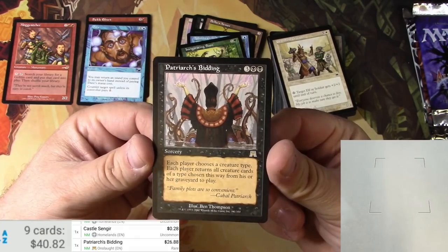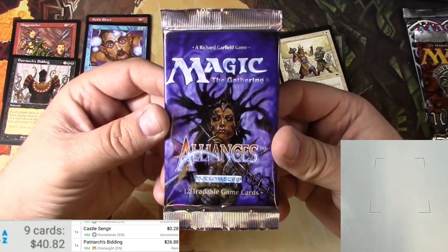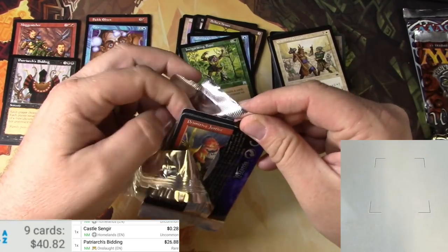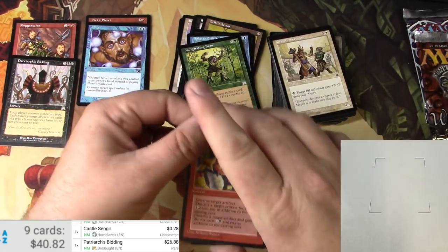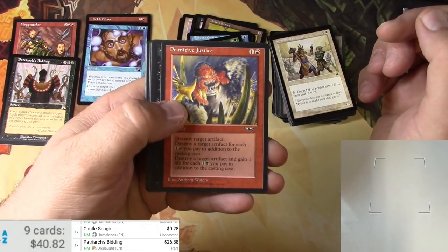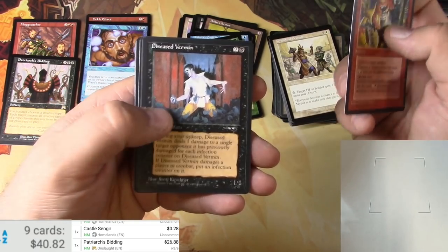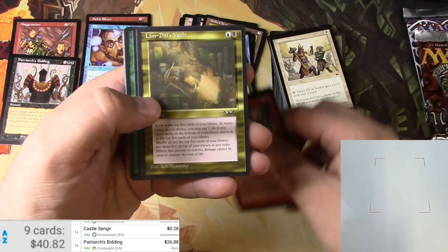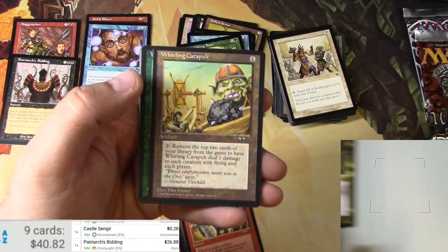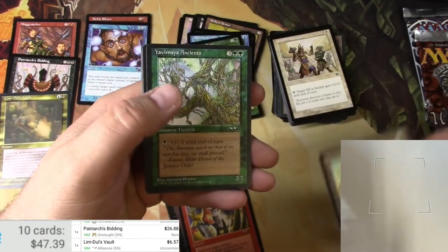Besides the fetch lands, that's probably the best card out of Onslaught. Alright, let's keep it rolling with a pack of Alliances. I think this one has 12 cards and I don't know what the order is. Let's see if we can find the rare. Primitive Justice, Diseased Vermin, Lim-Dûl's Vault — that's solid, that's a good pick. I believe that's an uncommon. Whirling Catapult — that might be the rare. Lim-Dûl's Vault: $6.57. Whirling Catapult — also an uncommon.